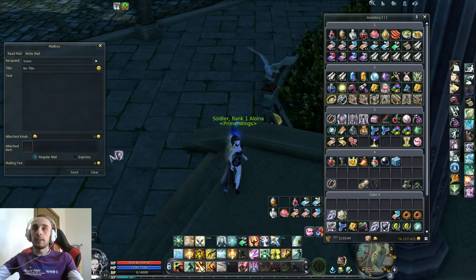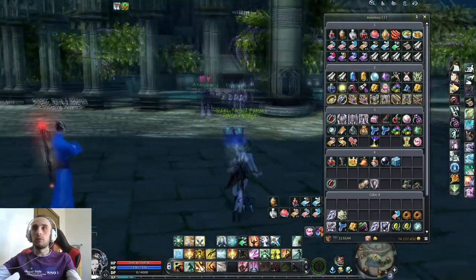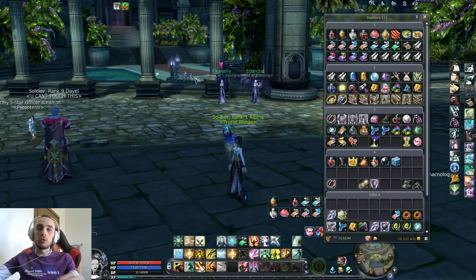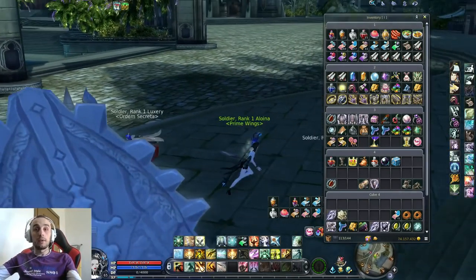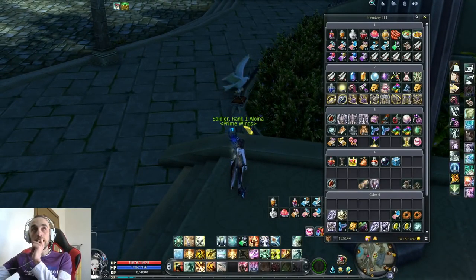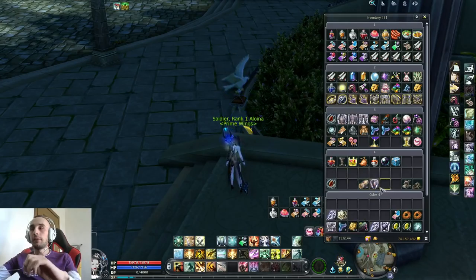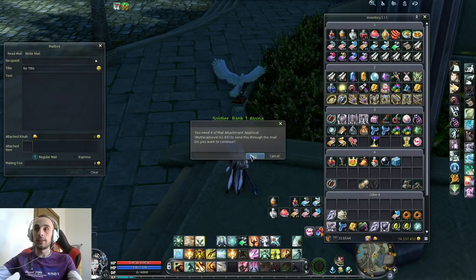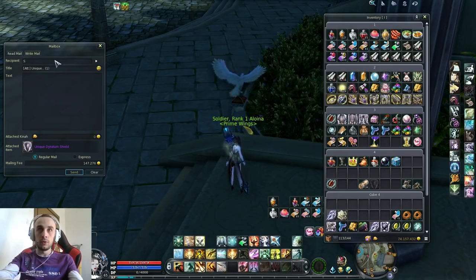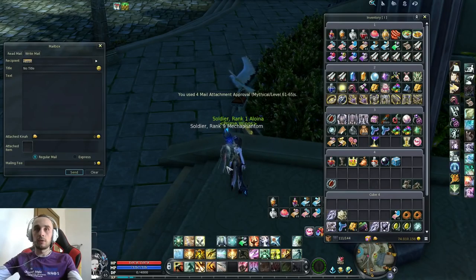These mail attachments are very expensive. You used to get them from in-game events, like the boxes right here in Pandemonium — you got one key per level-30-plus character per day and opened the box for a chance at mail attachments. The regular Shugo dungeon gives mail attachments; I don't think the Rookie Bookie does. In any case, in-game events are the place to go. We send it to Saevo — 147k express or 600 for regular. Let's go for the regular one. We send it to Saevo, and it's gone.